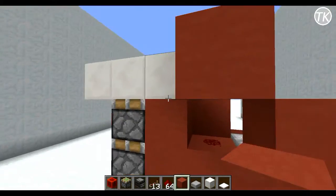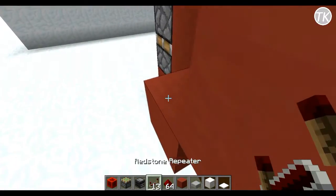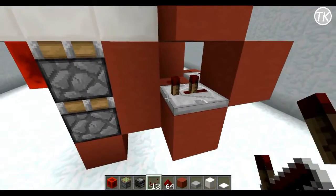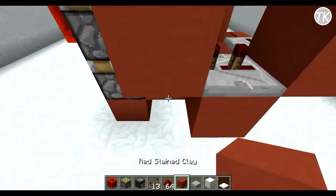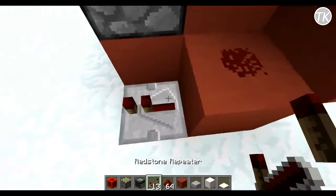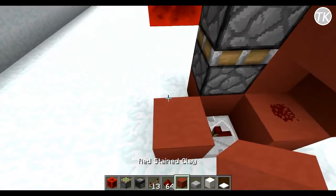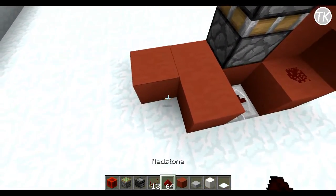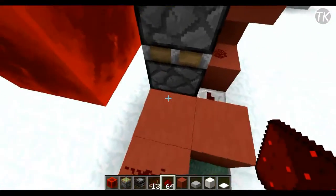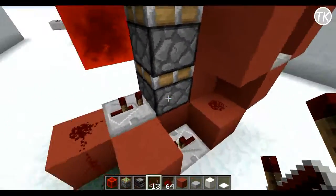Come to the back of the door and next to this redstone dust place a block, then have a repeater coming out of that block set to two ticks. In front of that repeater place a block, and under it another block with redstone dust. In front of that, a repeater set to the normal one tick setting. Then place three blocks and on two of them put redstone dust, with a repeater set to two ticks going to that sticky piston.